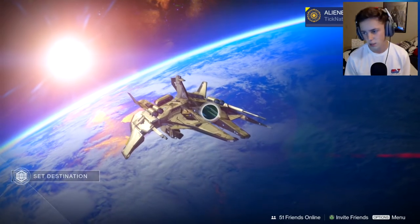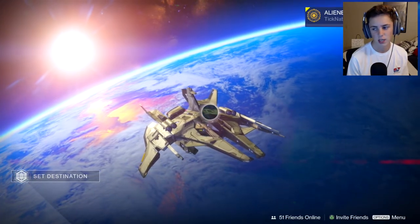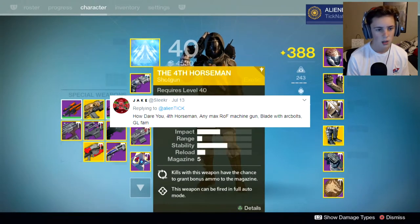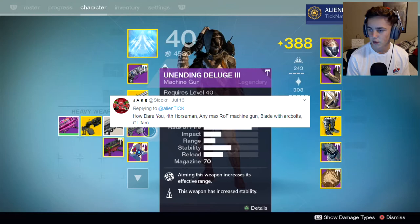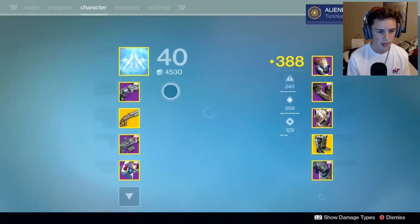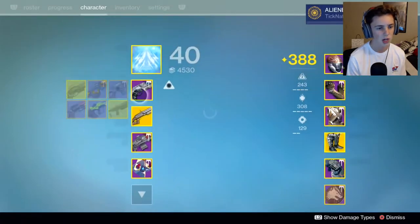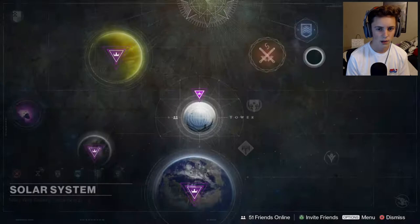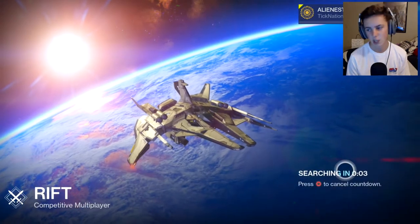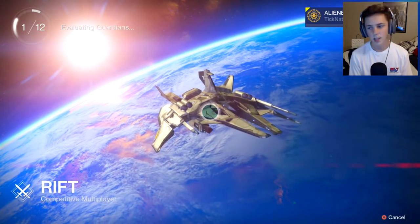I tweeted out asking for a completely trash crystal loadout, and my friend Jake replied. He said: the 'How Dare You' hand cannon, a max rate-of-fire machine gun — I don't have one but I have one that's almost max — Blade Dancer with arc bulk grenades. He said 'good luck fam.' So for Crucible we're gonna play Rift since we have a hand cannon and the Fourth Horseman, which you could consider shoddy.